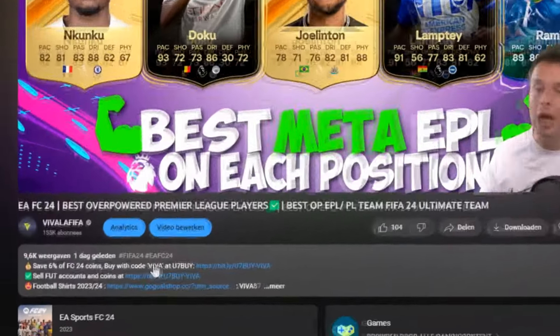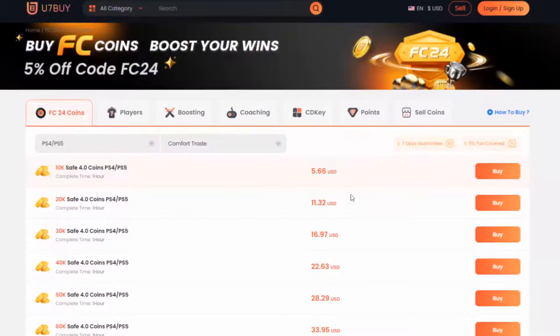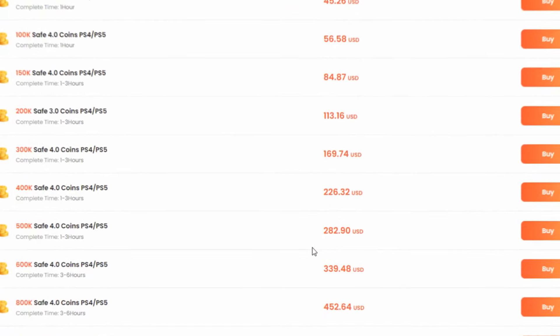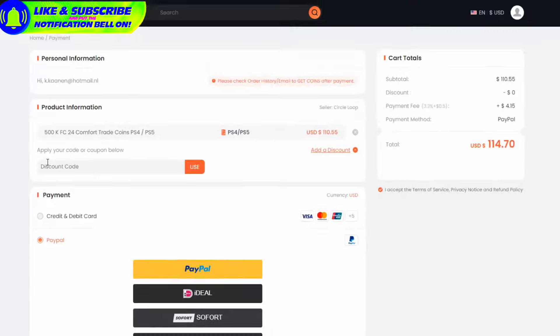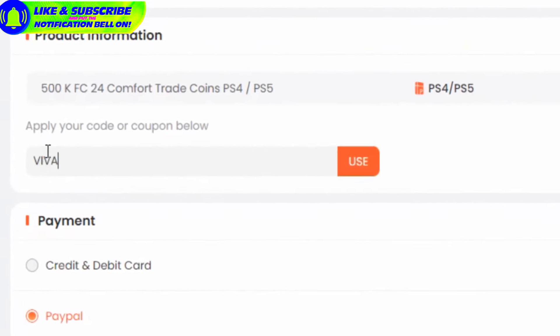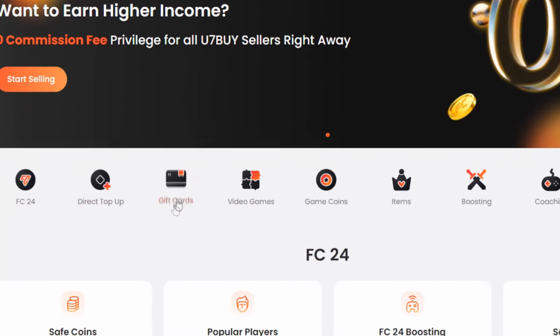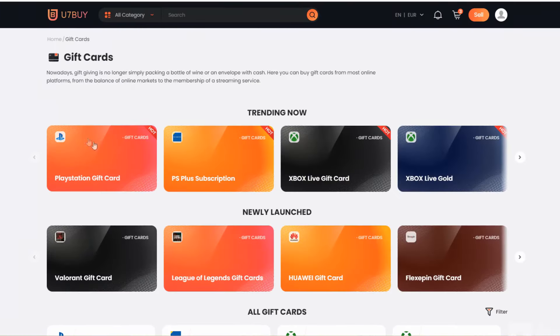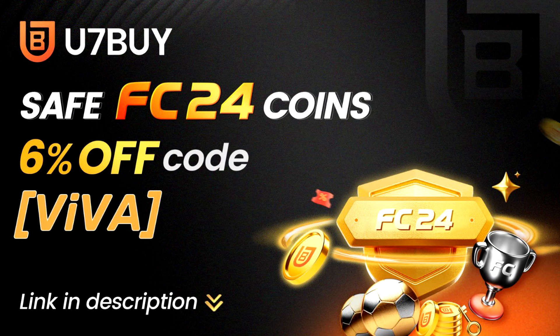If you want to build the best possible strongest team, go to u7buy.com and buy yourself some cheap and reliable FC24 coins. Remember to use my discount code VIVA to enjoy 6% off your deal. Apart from coins, u7buy also provides game keys, mobile games, nowadays games, and gift cards — so much more.